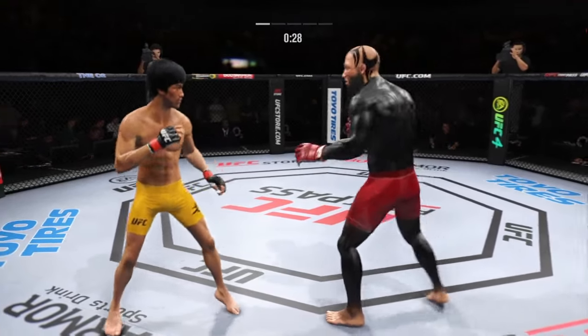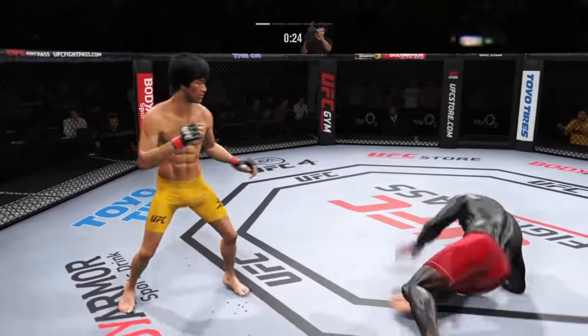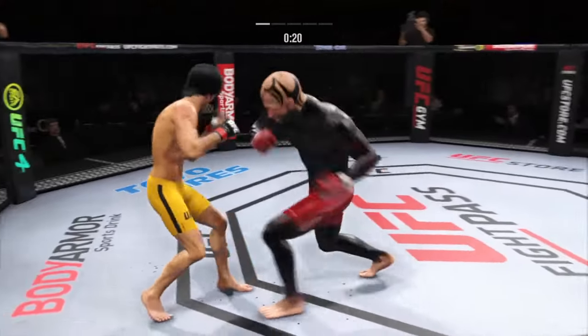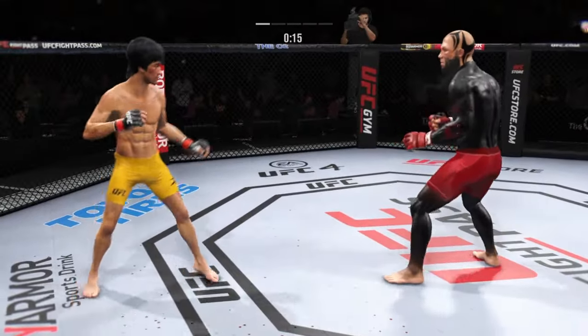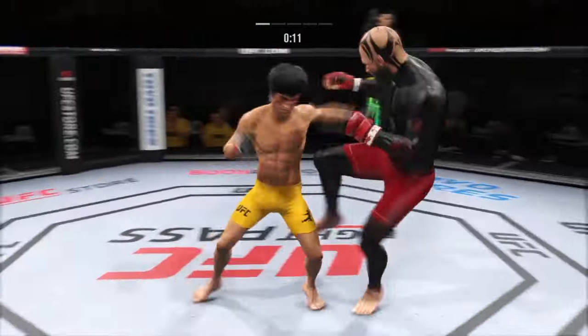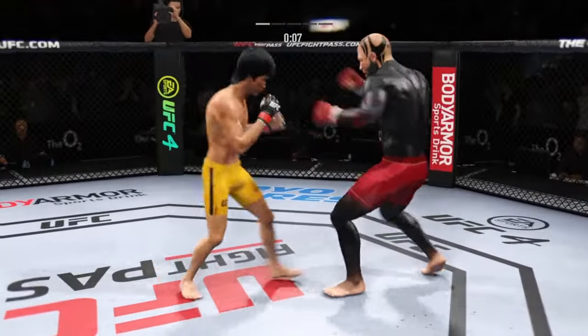Nice kick there by Lee. Now going upstairs with the left hook. He lands a kick to the leg now — pretty good work on the feet tonight by Lee. Even trained professional fighters can't take too many of those strikes.